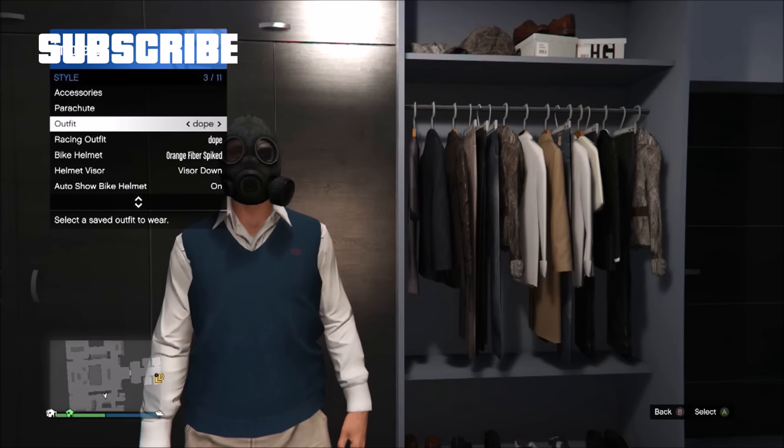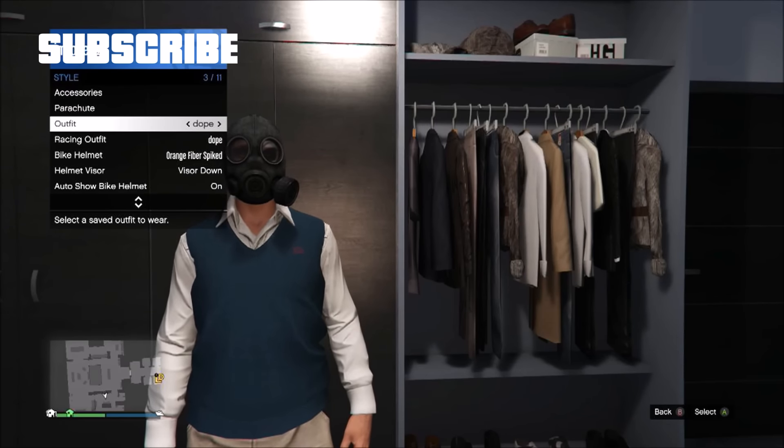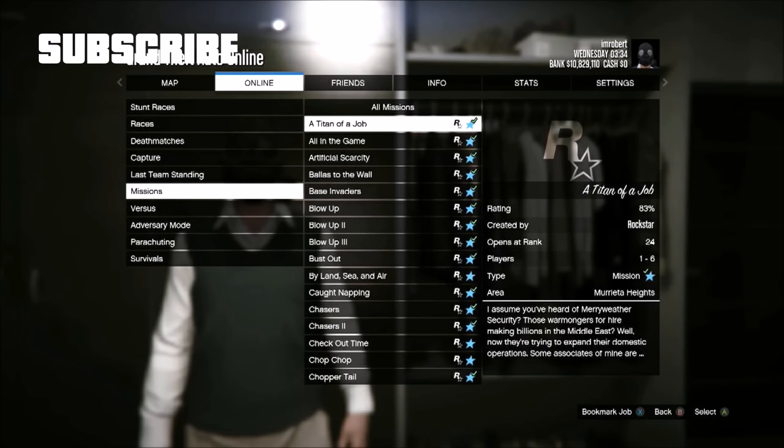Now hold down select, go to style, and select the outfit you just saved about 5 or 6 times. Now go online, jobs, play jobs, Rockstar created, missions, Titan of a Job.